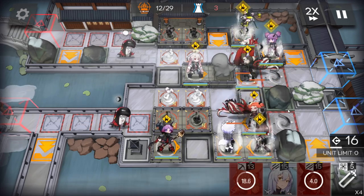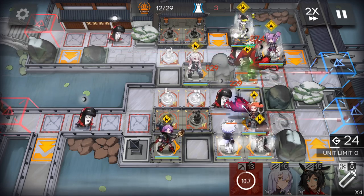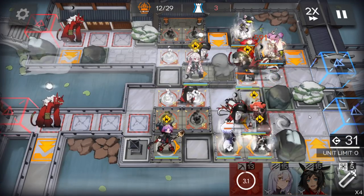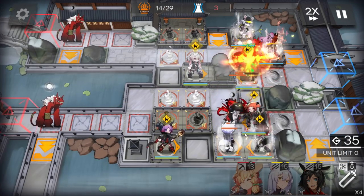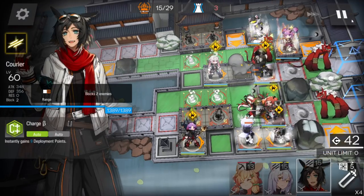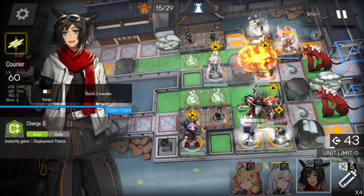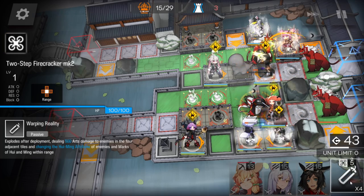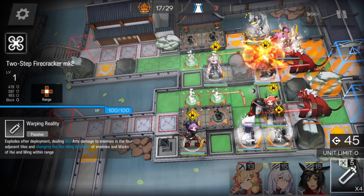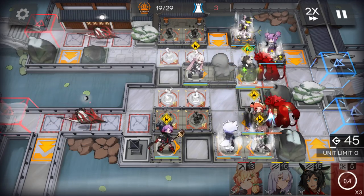No need to worry about the Kong because it's the same color, so it won't do a lot of damage. Use the skill to kill faster. Be careful here because this enemy will become black but your defender will become white, so it can one-shot your defender. Prepare your Firecracker — when the color changes, immediately use Firecracker to change the color back. Now it's black versus black, no big problem.